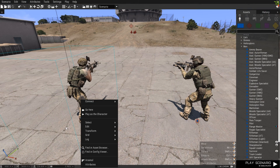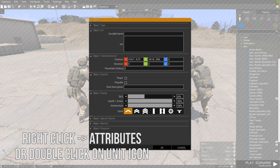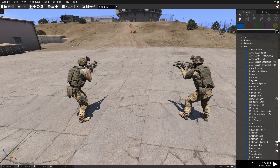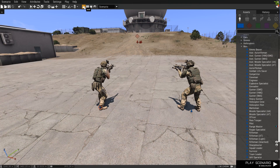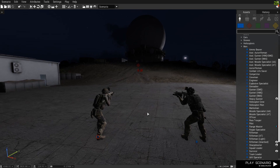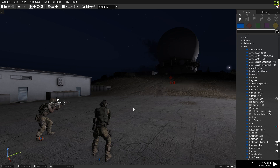If you want to play as a different unit, right click that unit or you can double click on that icon and set it as player. So we'll now play as this unit. To change the time of day as well as the date and weather options, you click on Intel at the top. You can change it to night time, make it fairly rainy and also fairly foggy.